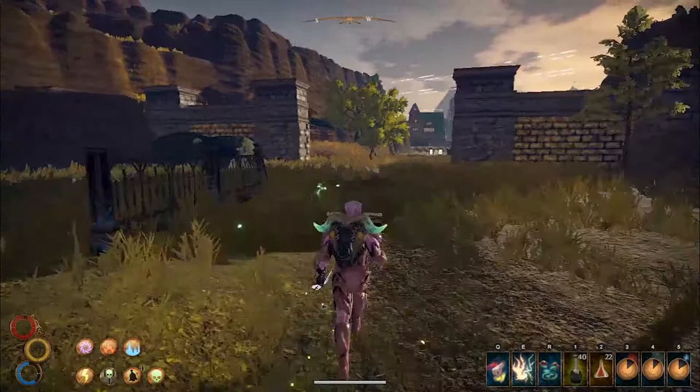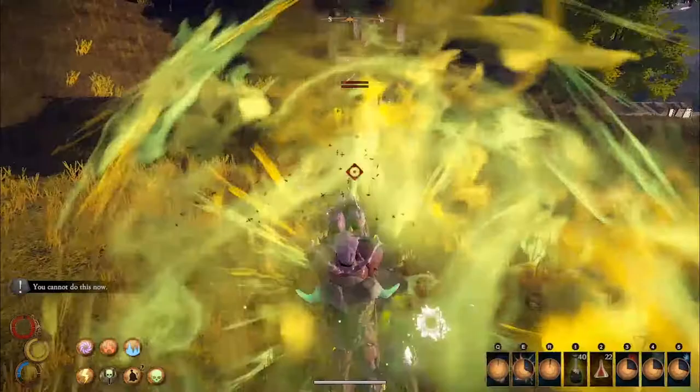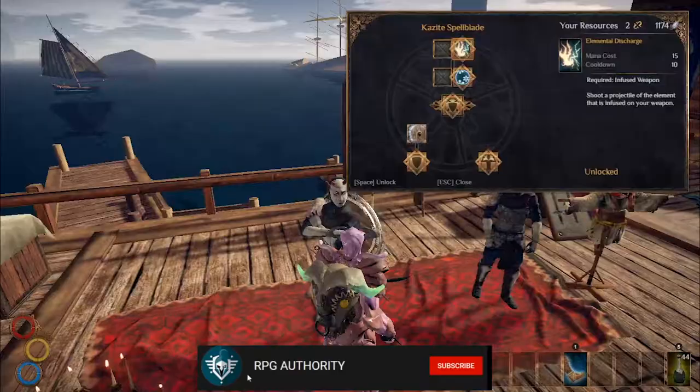Originally I wanted to make a poison build, but it grew into something else because there aren't a lot of poison stacking abilities in this game. I also wanted to make this build to showcase the Scourge Outbreak Blast Enchantment, because I've never used it before and wanted to show it off.